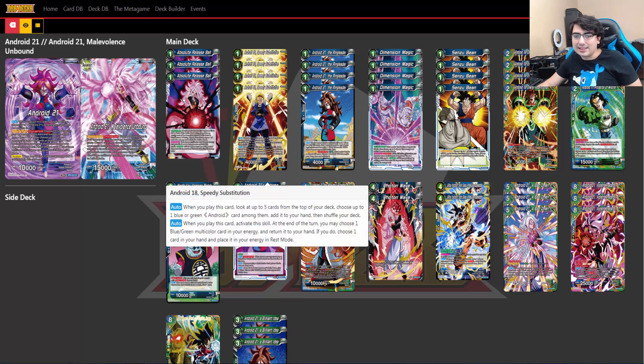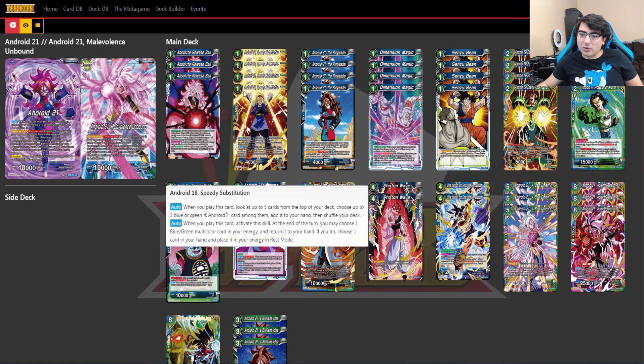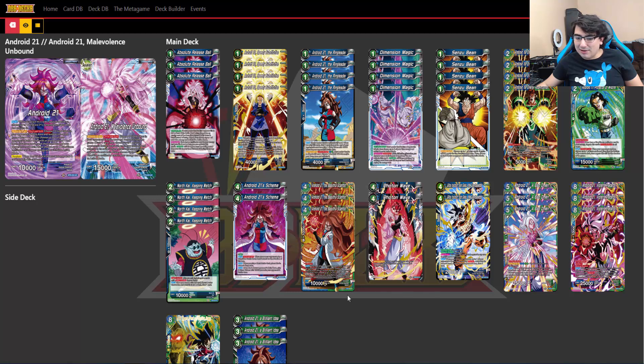We have four copies of Android 18 Speedy Substitution. She's a one-drop with two autos. The first is when you play this card, look at your top five and add one blue or green Android among them to your hand. Her second auto is that when you play this card, at the end of the turn you may choose a blue-green multicolored card in your energy, return it to your hand, and if you do, choose one card from your hand and place it in your energy in rest mode. Not to mention being a one-drop searcher, which is really good because literally almost everything in our deck is Android.